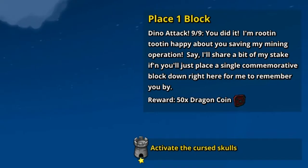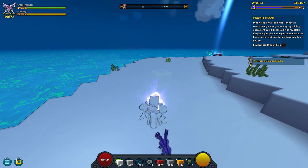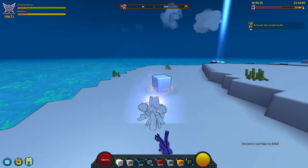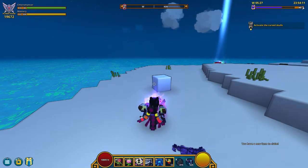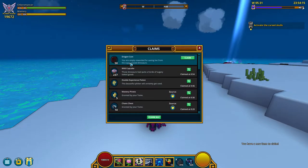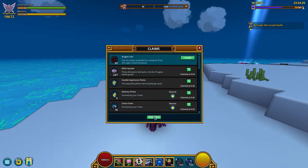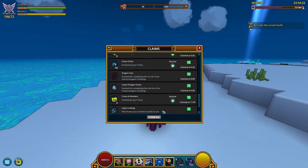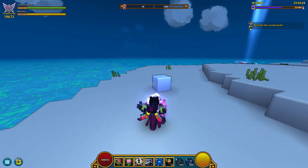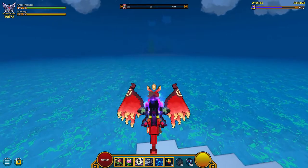For the last quest you need to place 1 block — easy as that — and you get 50 dragon coins. The quest chain is done! The last prize of 50 dragon coins was definitely worth it. Gameheart has completed the quest chain, and it took me a total of 4 hours — pretty laggy — so maybe you can complete it much faster.